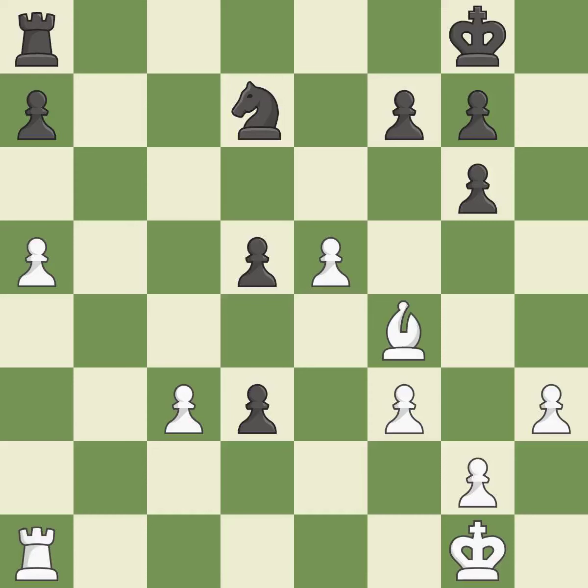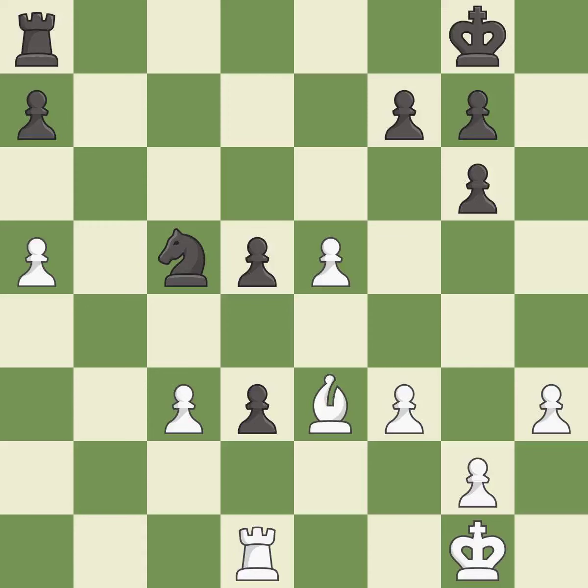This move puts the knight on a safer square — it is best. This activates a rook by developing it off of its starting square. This is the only move that works — it is a great move. This defends a pawn that was under attack and had no defenders — it is best. This moves the bishop to a better location, allowing it to control more squares — it is good.